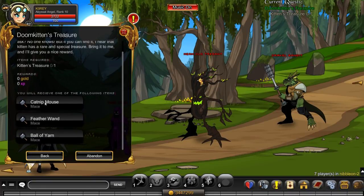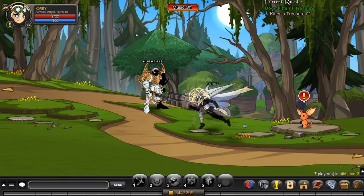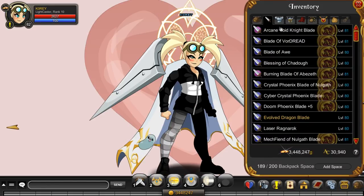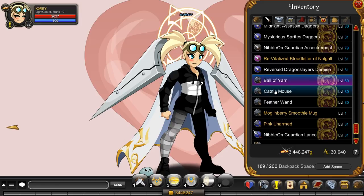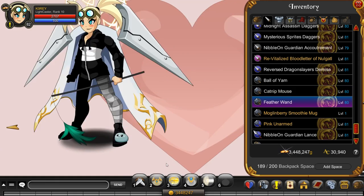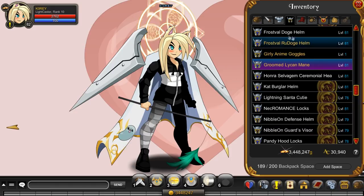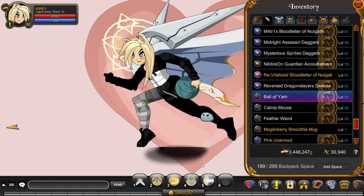He tells you about the doom kitten, that there's a secret lair in the town. There's a catnip mouse, a feather wand, and a ball of yarn. I myself have not seen any of these items but they are available, so you might as well take the quest while you're farming the doom kitten anyway. The quest drops are the ball of yarn, the catnip mouse, and the feather wand. Maybe you're wearing cat ears or have a cat themed set going on — a ball of yarn could be a cool item to have for that kind of set.